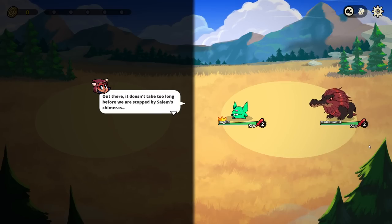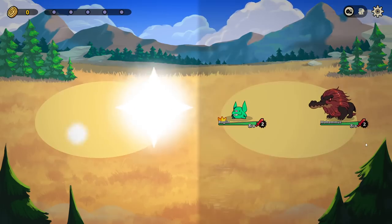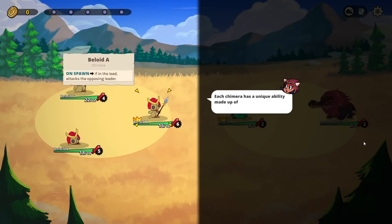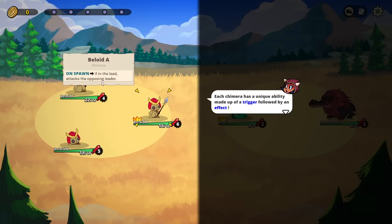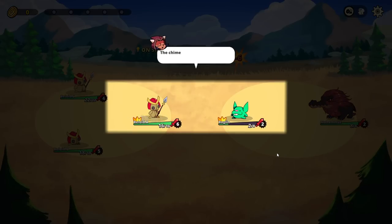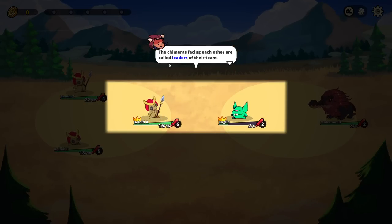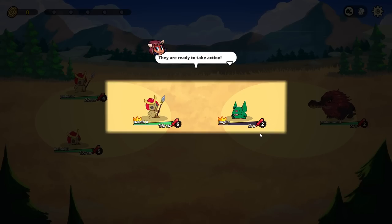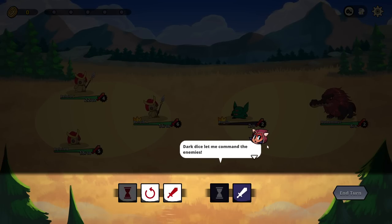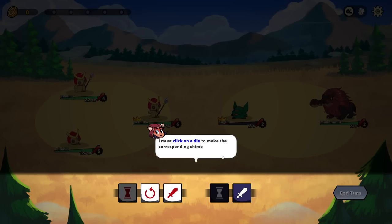Out there, it doesn't take too long before we're stopped by Salem's chimeras. No worries, my chimeras are here to protect me. Each chimera has a unique ability made up of a trigger followed by an effect. On spawn, if in the lead, attacks the opposing leader. Chimeras facing each other are called the leaders of their team. They're ready to take action. White dice let me command my team, dark dice let me command the enemies. I must click on a die to make a corresponding chimera perform an action.